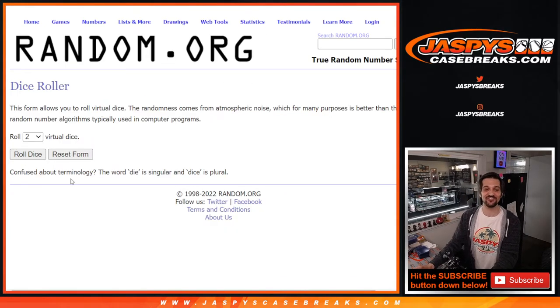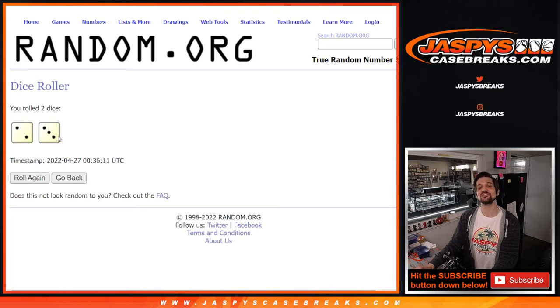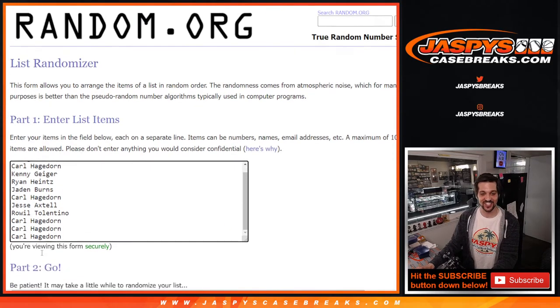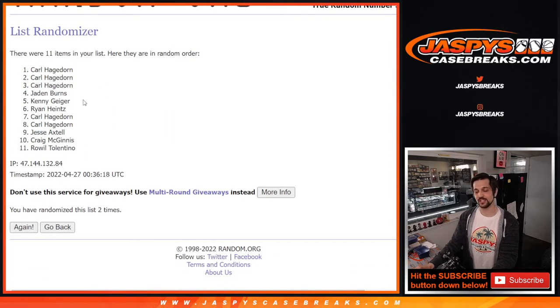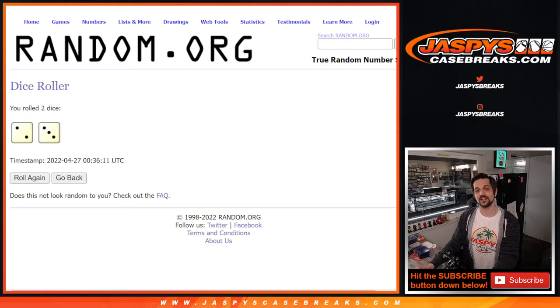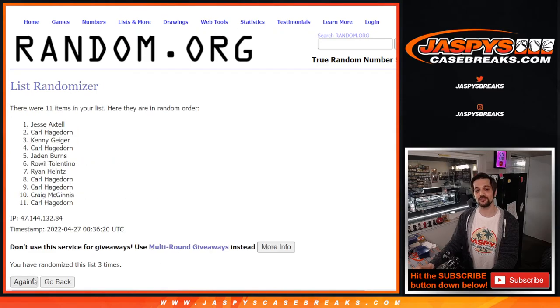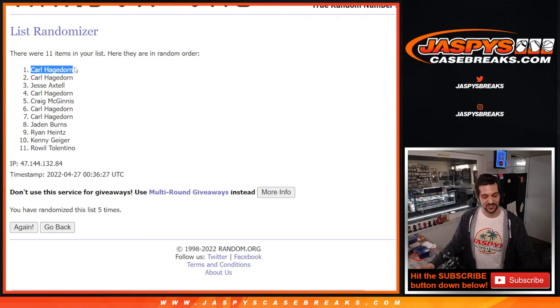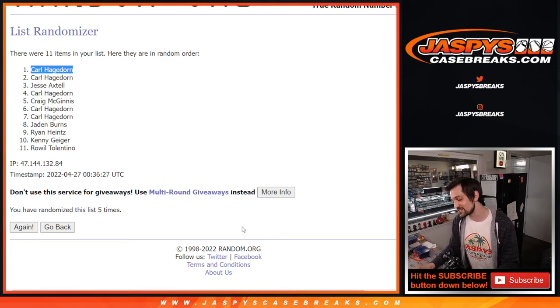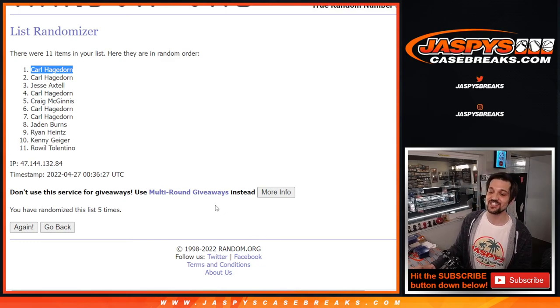All right, two dice here for the spot. We have two and three — four, five times. Again, Craig down to Carl. One, two, three — we're going five, four, and five. So after five times, we have Carl getting the giveaway spot into the NFL Draft Mixer. Congratulations, Carl. Thank you to everybody for getting into this mystery crate. My name is Evan, Jaspys Case Breaks. We'll be back with you next time. Thank you.